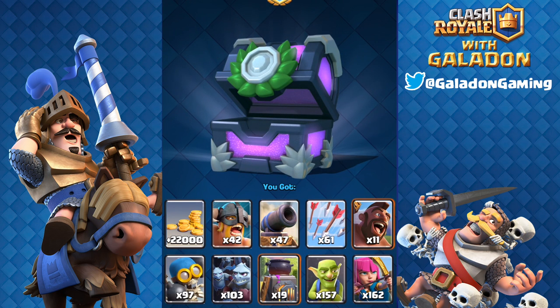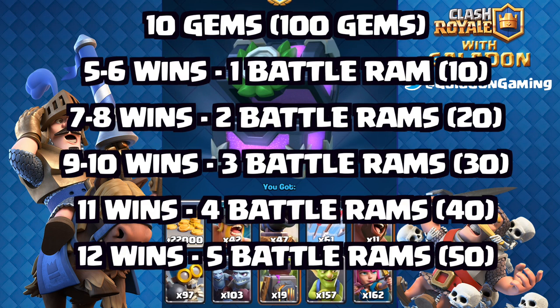Here are the exact rewards. Remember the 100-gem challenge gives 10 times the 10-gem reward. You need at least five wins to unlock the battle ram card. Five or six wins gets you one battle ram (or 10 in grand). Seven to eight wins gets you two or twenty. Nine to ten wins gets you three or thirty. The 11th win gets you an extra one or ten, taking you up to four or forty. And for those who can roll through twelve wins: five battle rams, or 50 in the grand challenge.